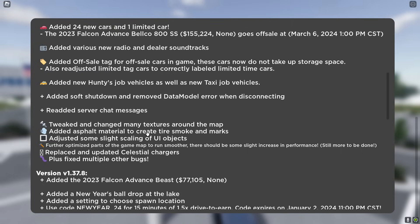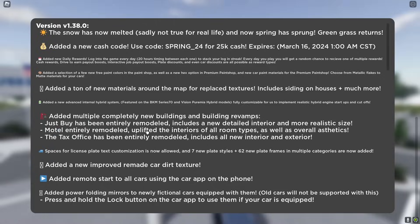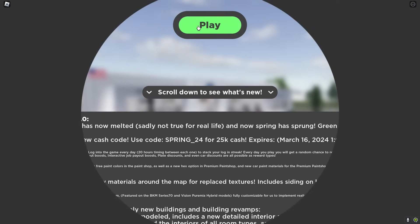They've also added some asphalt materials to create tire smoke and skid marks, and tweaked and changed many textures around the map. That's pretty much it for the main stuff - I think we've just gone over everything.